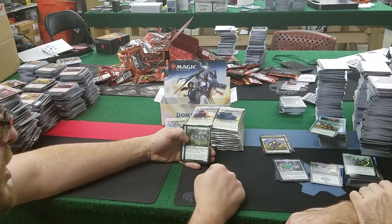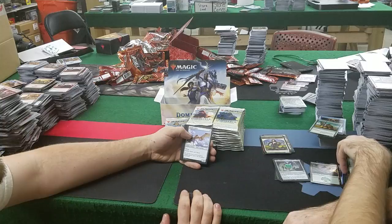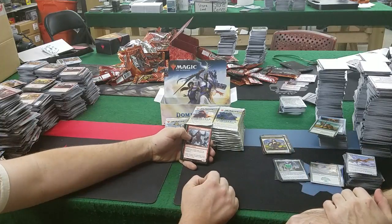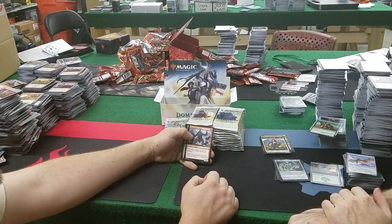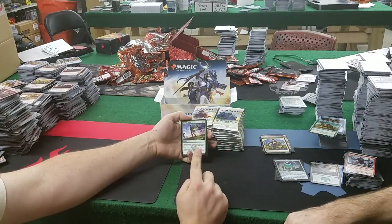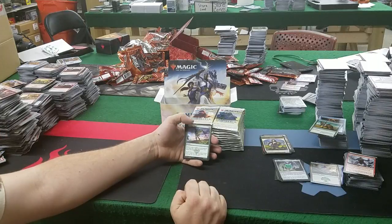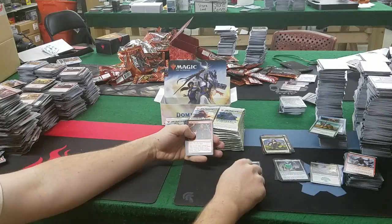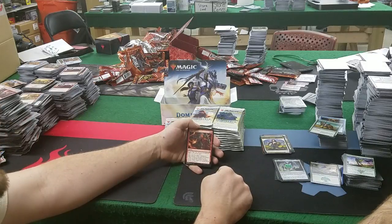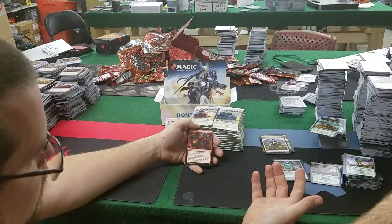Yavimaya Sapherd: create a 1/1 green Saproling token when it enters — so you get roughly a 3/3 worth for 3 mana. Not terrible. Rampaging Cyclops: 4 mana, 4/4 — gets -2/0 as long as two or more creatures are blocking it. Birchabomber: 1 and a green sorcery — destroy target artifact or enchantment, and you may put a land card from your hand onto the battlefield. That's really strong. Fight with Fire: 2 and a red, kicker 6 mana — deals 5 damage to target creature; if kicked, 10 damage divided among any number of targets. Good early game and not useless late game — 9 mana for 10 damage spread.